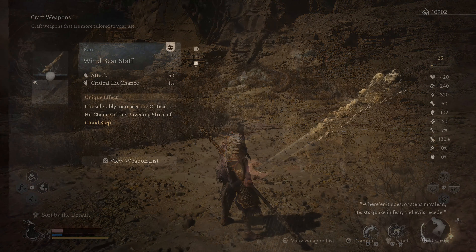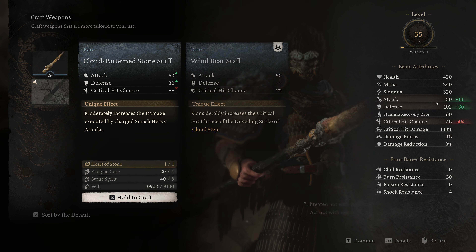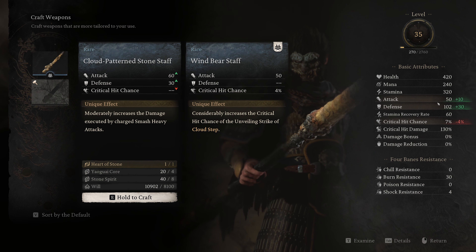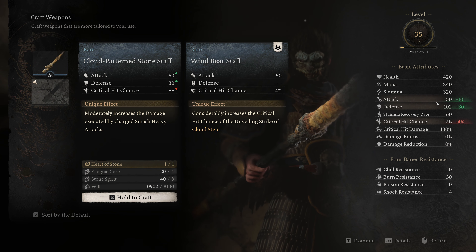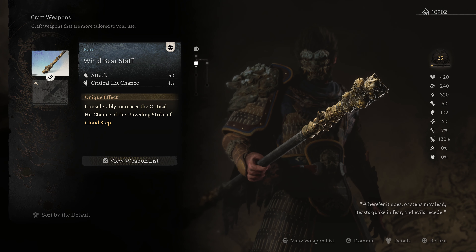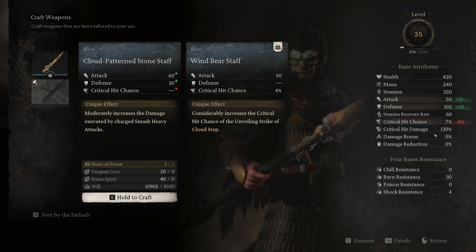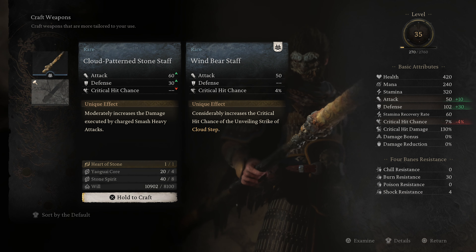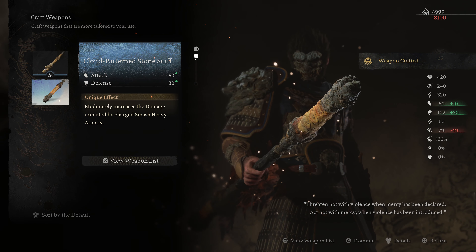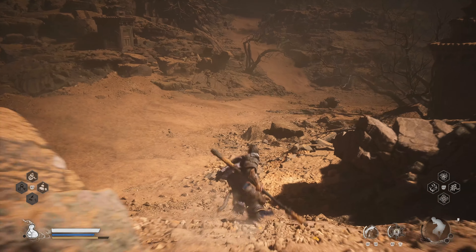That staff is going to be able to unleash unbelievable damage against Yellow Wind Sage. Once you find the six Buddha eyeballs on the map in this area, you're going to be able to unlock them and then craft — with that Heart of Stone piece — the Cloud Pattern Stone Staff. It's better than the Wind Bear Staff, giving you plus 10 in attack and plus 30 in defense. This weapon is going to help you take down this epic boss, Yellow Wind Sage.